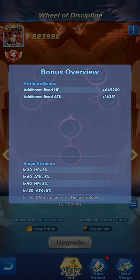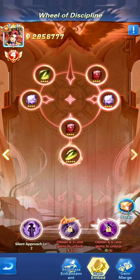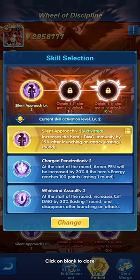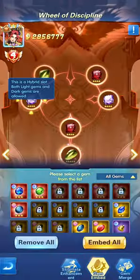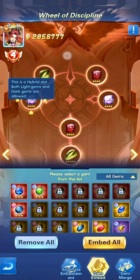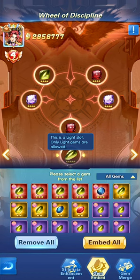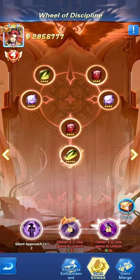Upgrading gems across stages to level 120, or at least 90, increases HP and attack by a percentage, benefiting you in battle. The sigil enhancement master works similarly to the relic enhancement master — after reaching a specific upgrade level it gives an HP or attack boost. The difference is at level 150 you get damage immunity plus 6 percent. To reach that you need to upgrade all the relics and keep leveling them. Overall the relics give an increase in power of about 2 to 3 million.